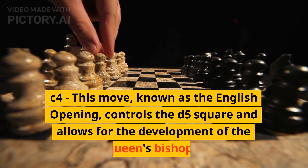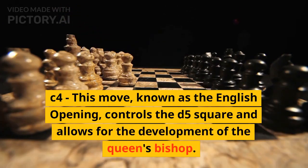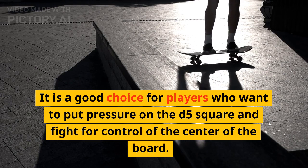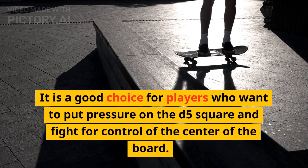c4: this move, known as the English opening, controls the d5 square and allows for the development of the queen's bishop. It is a good choice for players who want to put pressure on the d5 square and fight for control of the center of the board.